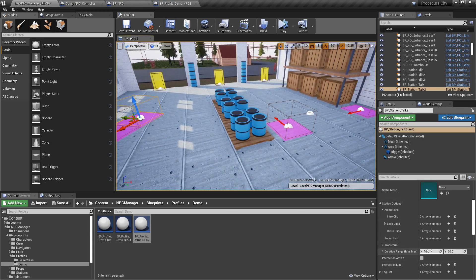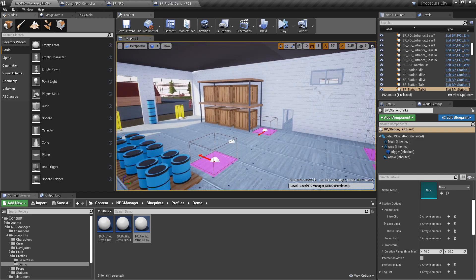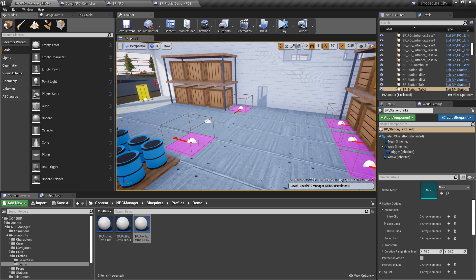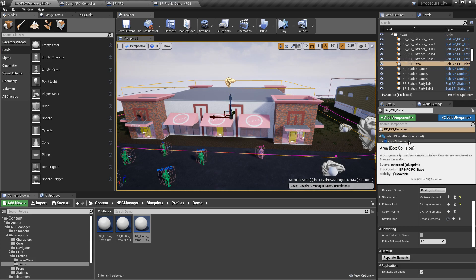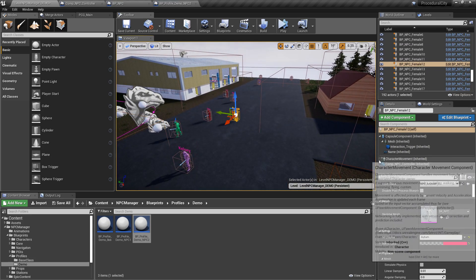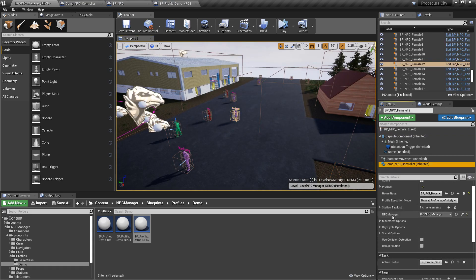If the original task said 120 seconds, the NPC stays inside the warehouse for 120 seconds bouncing between different stations. Each station can have a different duration. Once the task is completed, it picks the next task — say, go to the pizza place — finishes the current animation, exits through one of the exits, and moves to the next point of interest. Once the full cycle is done, you have profile execution mode options: repeat the profile indefinitely, which is what Bob had.